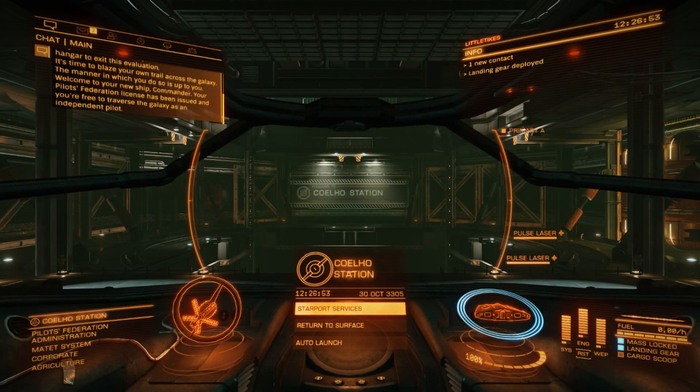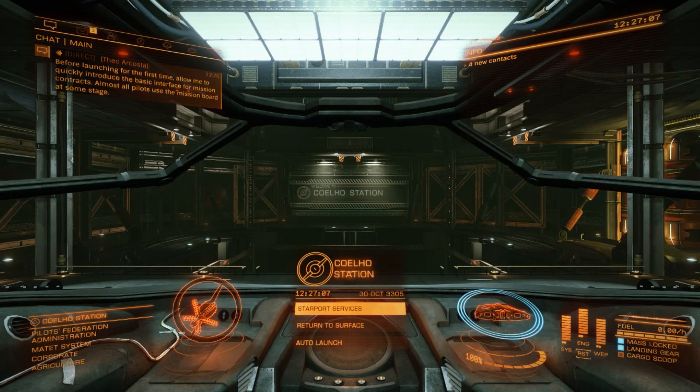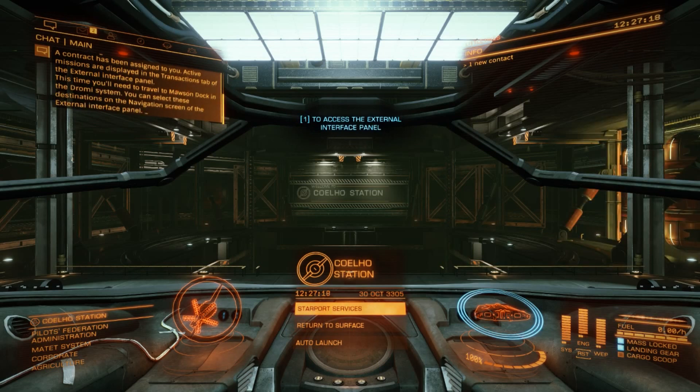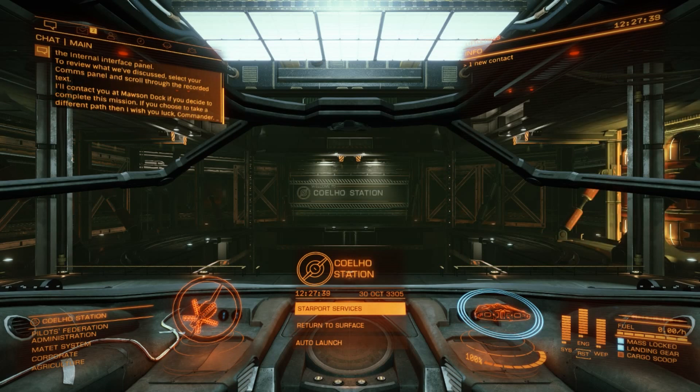Welcome to your new ship, commander. Your pilot's federation license has been issued and you're free to traverse the galaxy as an independent pilot. Before launching for the first time, the game introduces the basic interface for mission contracts — almost all pilots will use the mission board at some stage. A contract has been assigned to you and active missions are displayed in the transactions tab of the external interface panel.